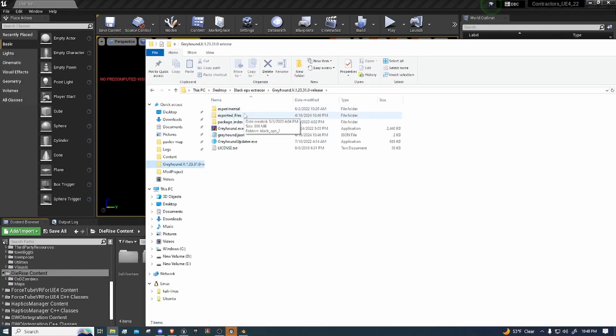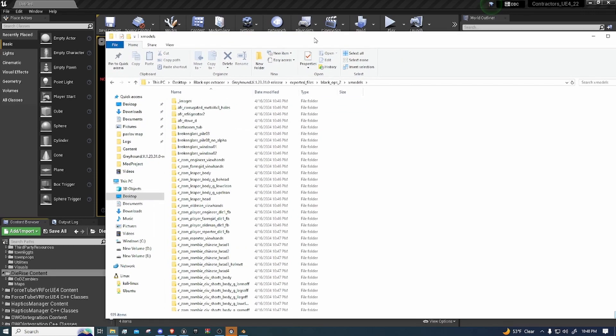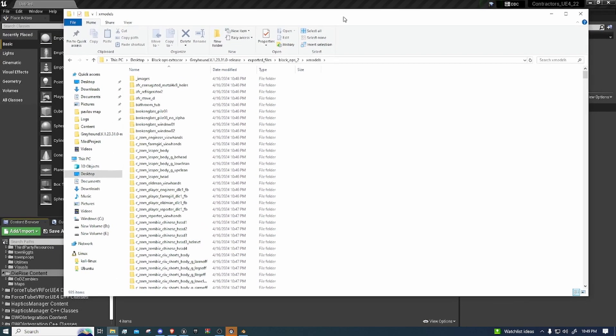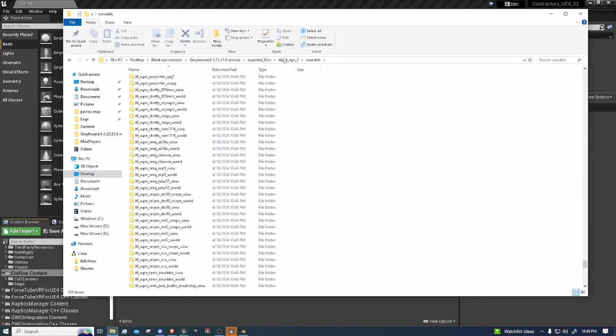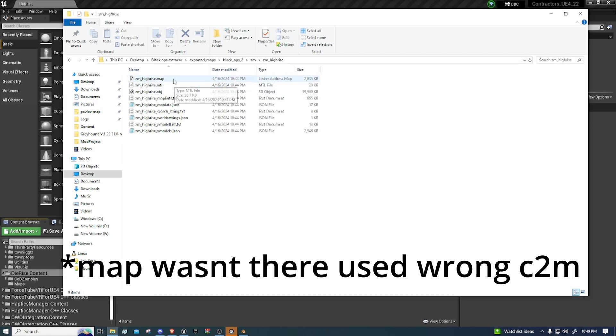Okay guys, I am back. I did forget to mention that you need to own a legal copy of the game — you can't use Plutonium or anything like that to export maps. But here are all of the files. I also have the map here, the C2N file.